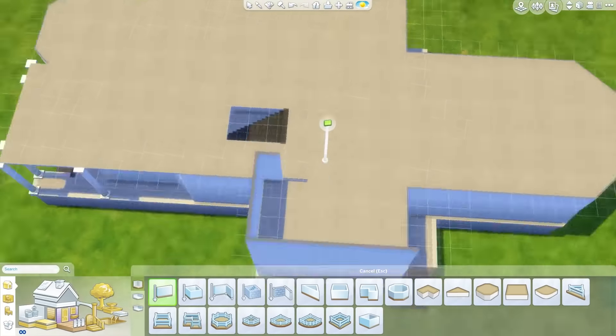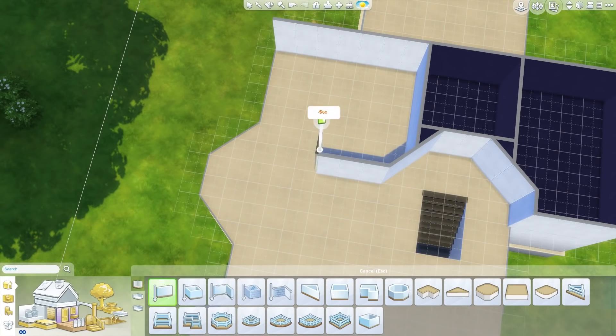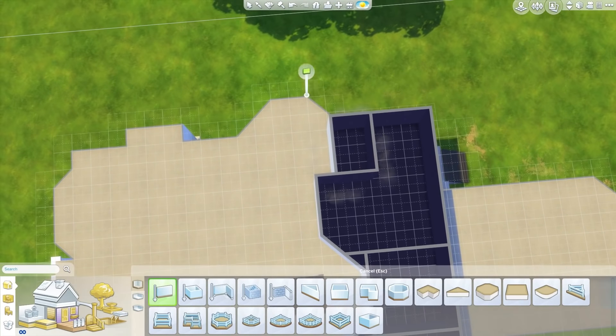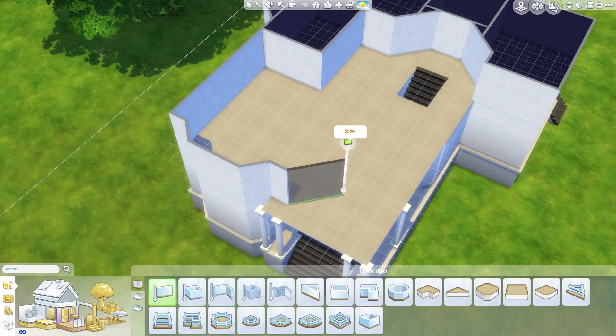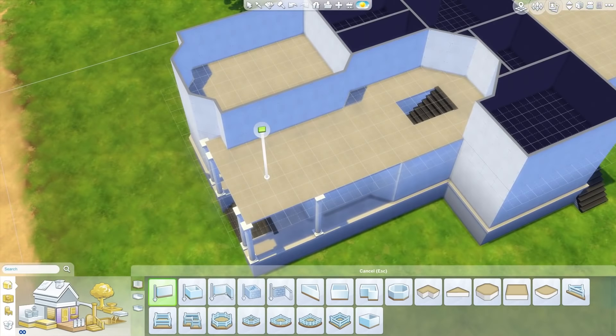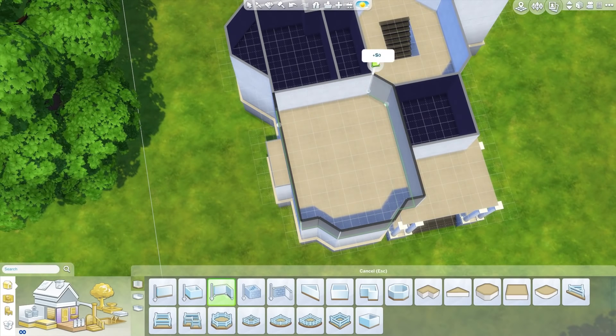I thought it'd be kind of interesting because the house in The Sims 4 - it's not even called Goth Manor - I really don't like it. It's just an ugly house, like the house that the Goths live in in The Sims 4. So I thought this is a much nicer house. The one in The Sims 3 at least was nicer, so I thought I'd recreate it.